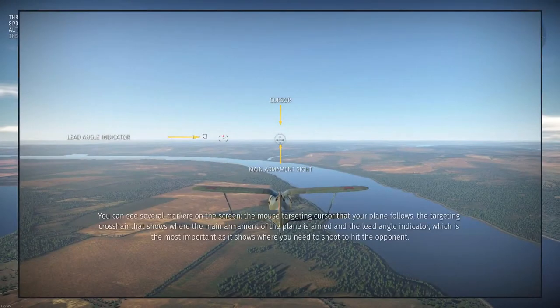You can see several markers on the screen: the mouse targeting cursor that your plane follows, the targeting crosshair that shows where the main armament of the plane is aimed, and the lead angle indicator, which is the most important, as it shows where you need to shoot to hit the opponent.